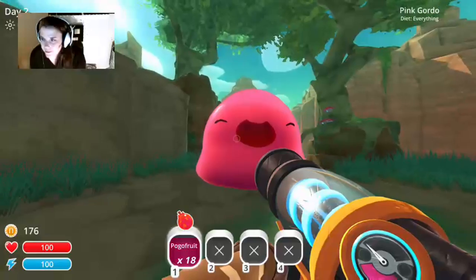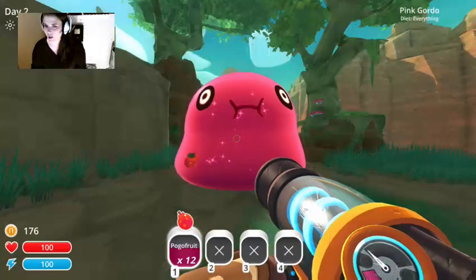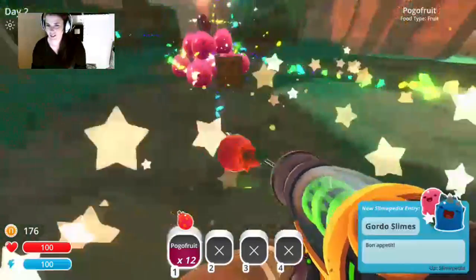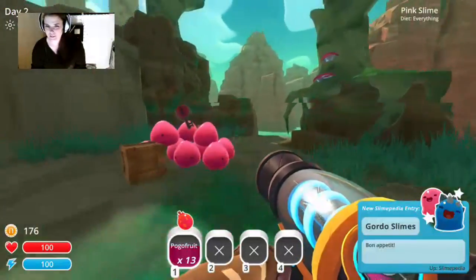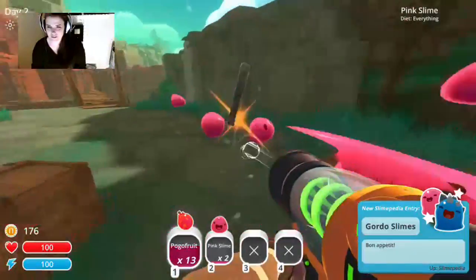This is our first one. See how he's shaking — and he popped! There's our beautiful slime key. We're going to collect all these naughty little slimers.